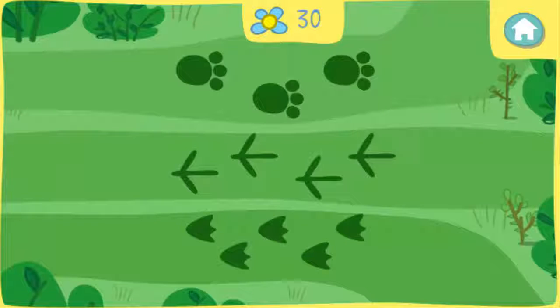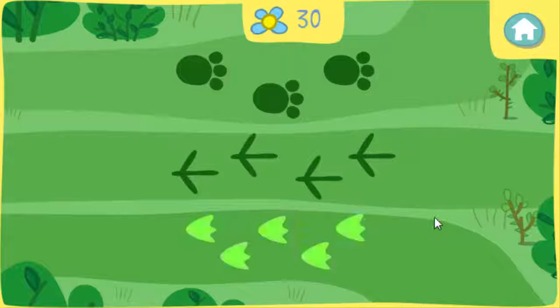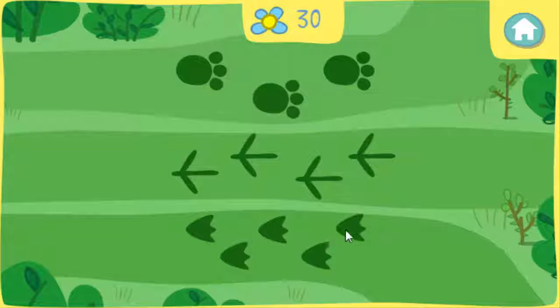Mrs. Duck went a different path. Peppa needs to figure out which path Mrs. Duck went. She can follow Mrs. Duck — she can see duck webbed feet prints. Click the correct path to follow Mrs. Duck. Right! Mrs. Duck took that path.